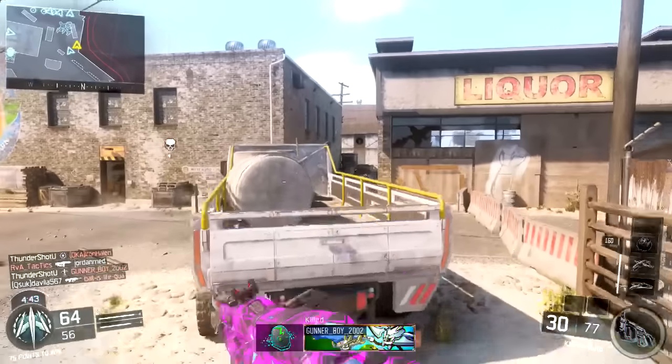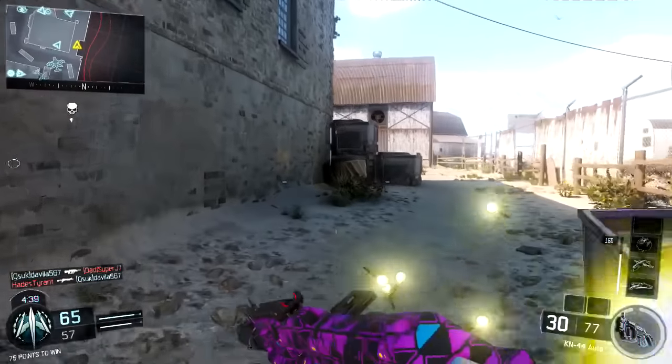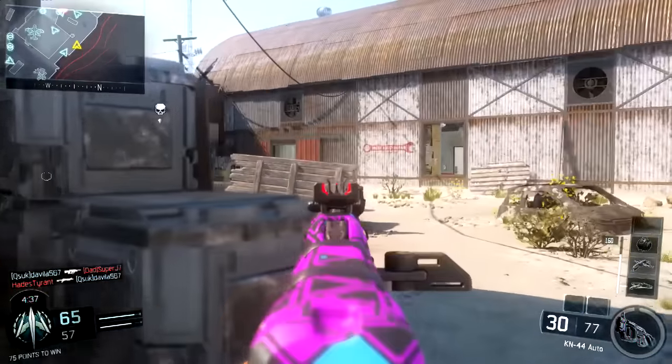The Wraith — the way they buffed it, they actually made the Wraith go invisible so you can't see it to shoot it down. That's a really nice buff the Wraith got.